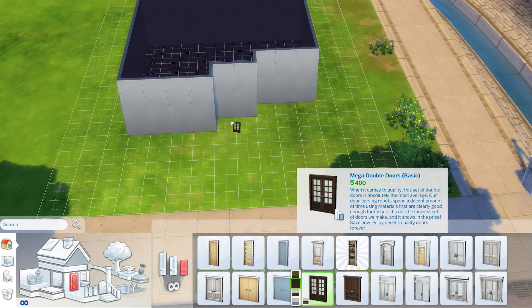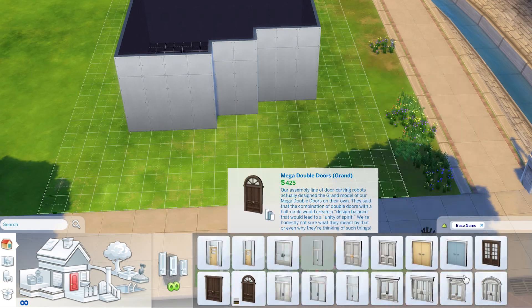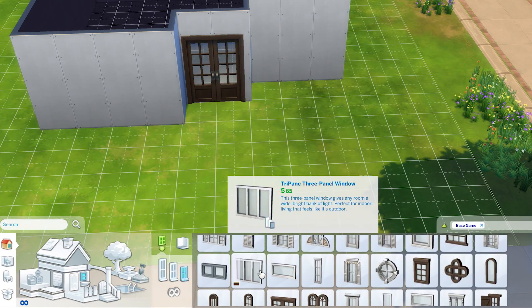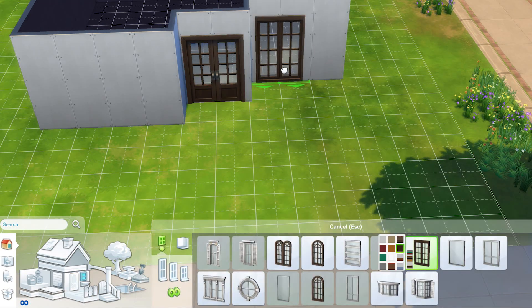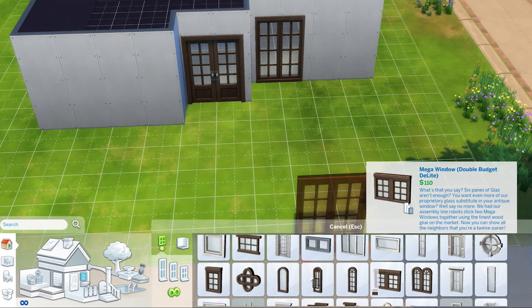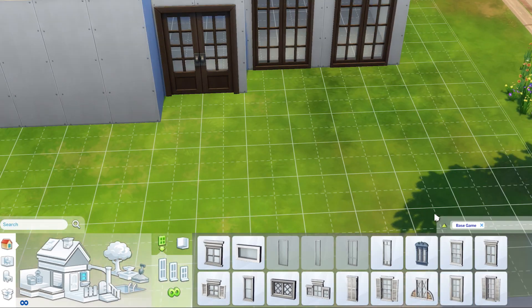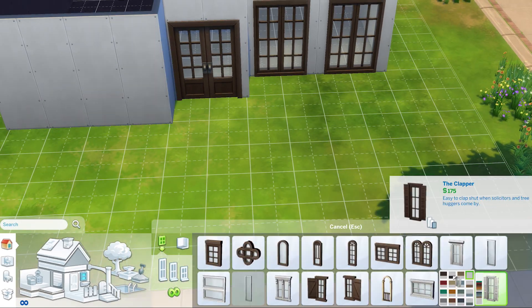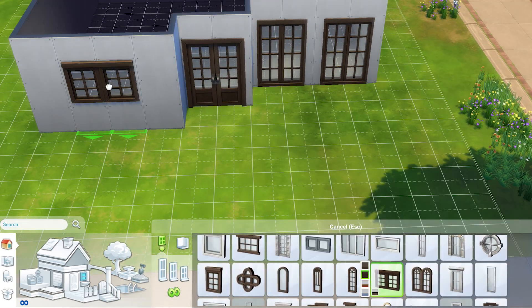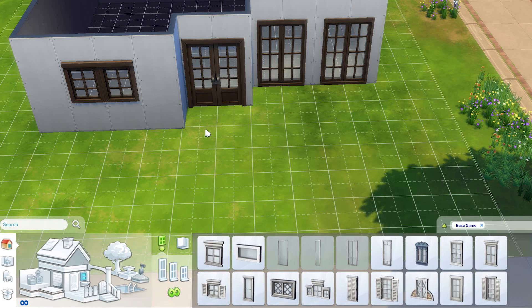Today we're building a California-style ranch home. This is a house built using all items from the base game, so there's no expansion packs or stuff packs in this build. Because there was a sale recently where you could get the Sims 4 for free, and it's also currently on sale for $5, so a lot of people have been getting the base game lately. If you took advantage of that sale and don't have any expansion packs, you can still play this house without any modifications.